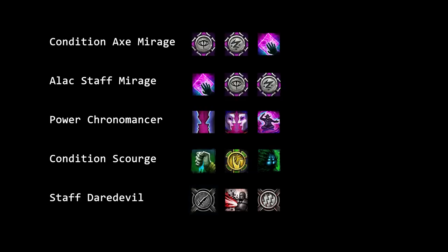Condition Axe Mirage: Crystal Sands is theoretically the weakest utility skill, but removing it changes your rotation and it might mess with your muscle memory. So you might opt to remove Signet of Domination first, because 180 Condition Damage is slightly weaker than 180 Expertise, so Signet of Midnight will be slightly stronger. Alacrity Mirage: Crystal Sands is mandatory to maintain Alacrity here, so you should replace one of the Signets, preferably the one with Condition Damage.